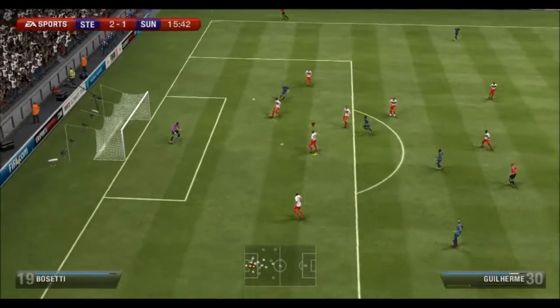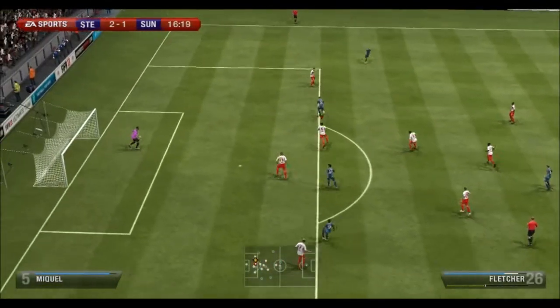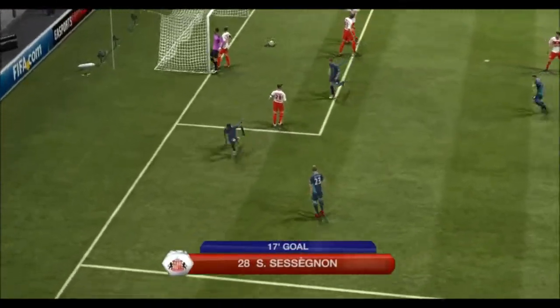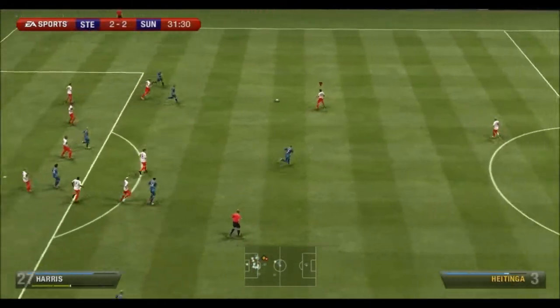Pretty much straight from the kickoff they have a shot. I tried to clear it — acrobatic clearance from Passetti — but suddenly Sunderland pick up the ball again. Steven Fletcher has the shot, it's saved, but Sessegnon is there to turn in the rebound. Just two minutes after my goal, they've come back — it's 2-2.